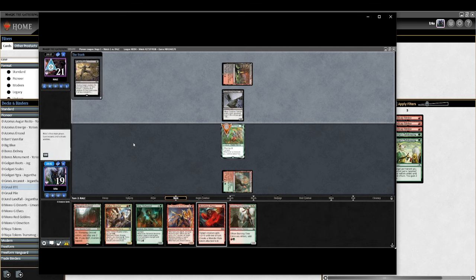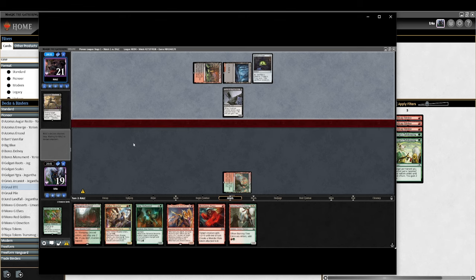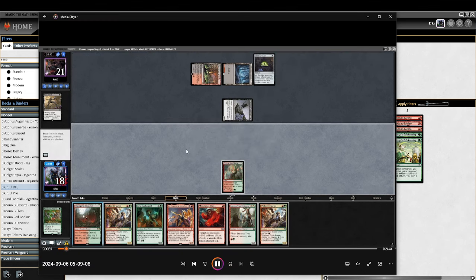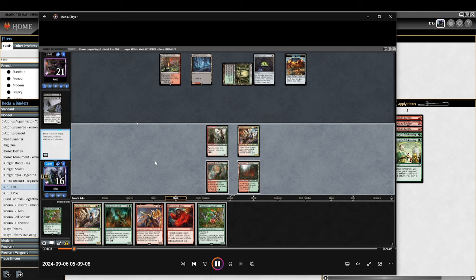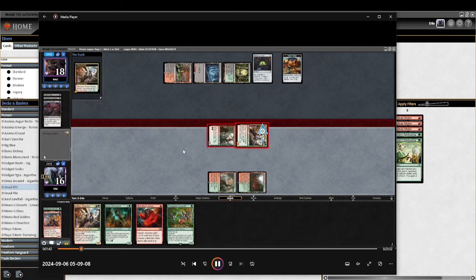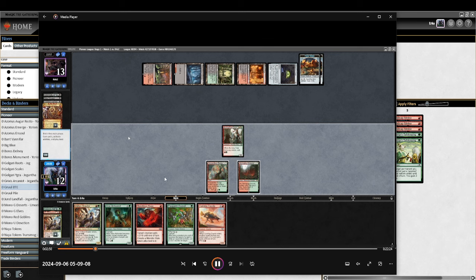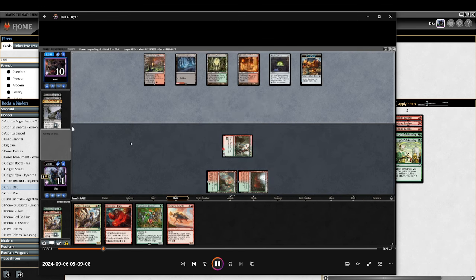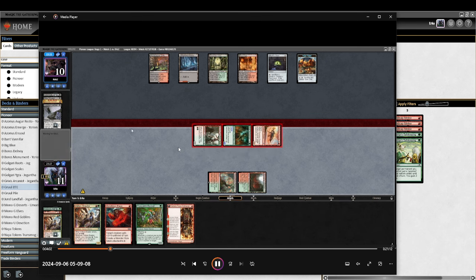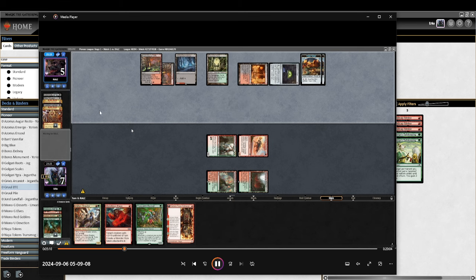We're on the draw again against an opponent who plays turn-one Cauldron Familiar into Fatal Push and oven. Playing aggro — this happens. I have tramplers, they have the cat spell. I beat them up. They Claim the Firstborn, eat my guy — fine, keep doing the cat oven stuff. They block but it's a trample. More hasters, trying to kill them. They have another Claim the Firstborn — you just can't play aggro decks when game one your opponent has two Claim the Firstborns.